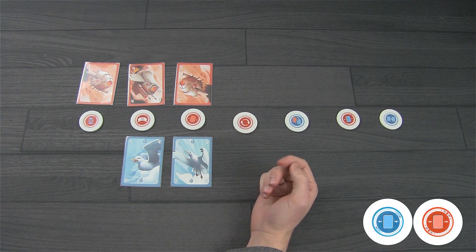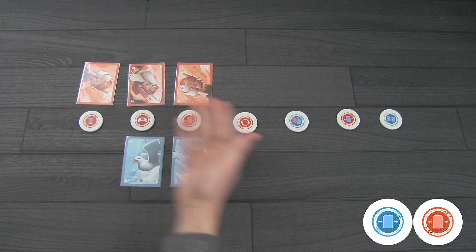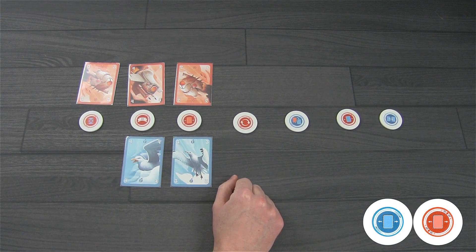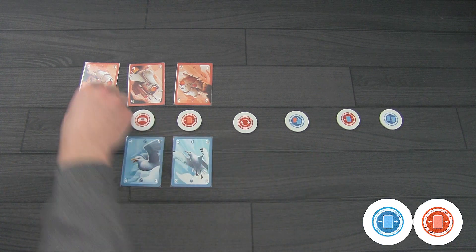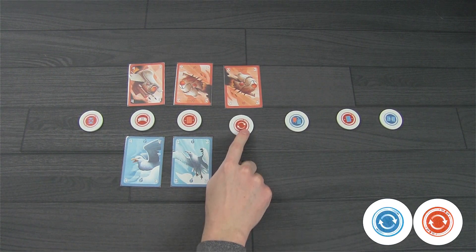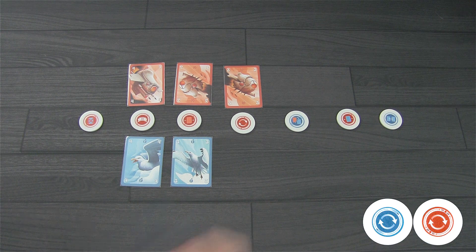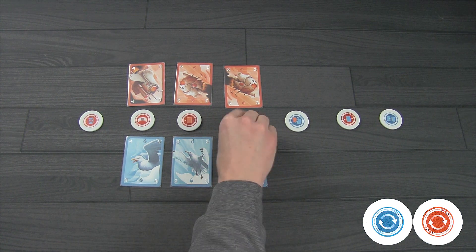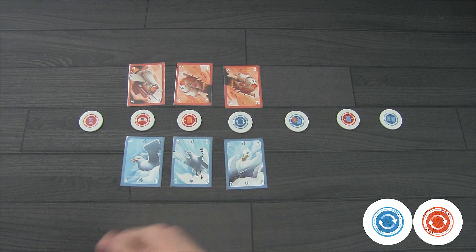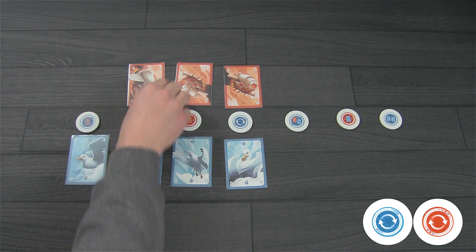This next token allows you to move any one of your cards from your side of the board to anywhere you want. And this one allows you to take another turn — so if the seagull player flips it, they immediately get to play another card to any location they want and trigger its ability.